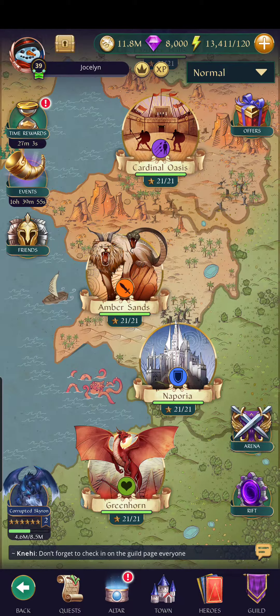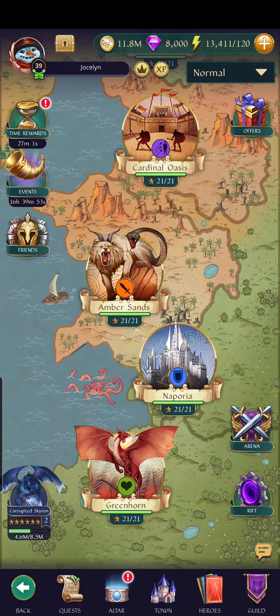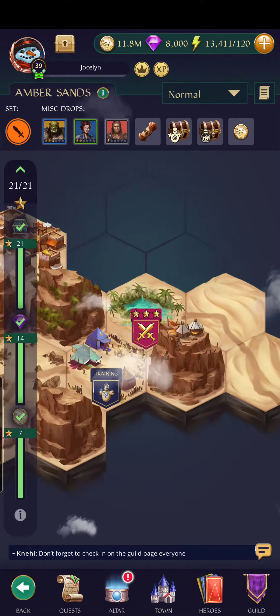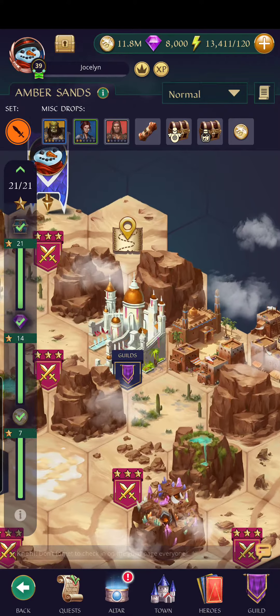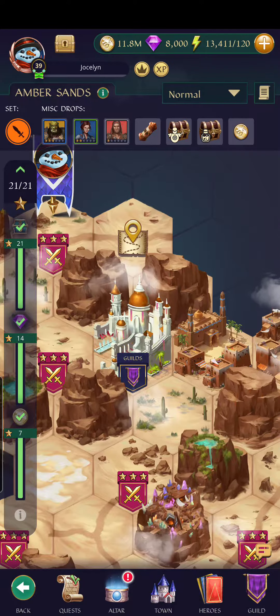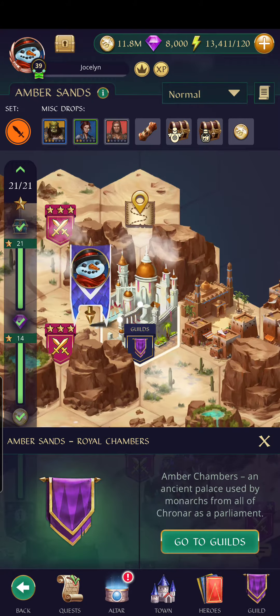You have to work your way through Greenhorn and through Neporia into Amber Sands. In Amber Sands, as you fight, you will find a guild sign. Once you find that guild sign, you can join a guild.